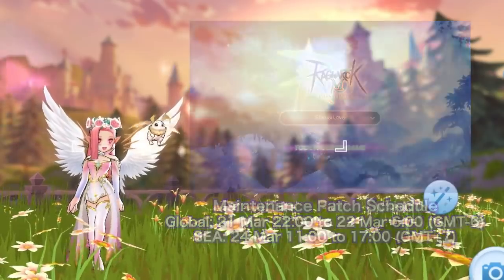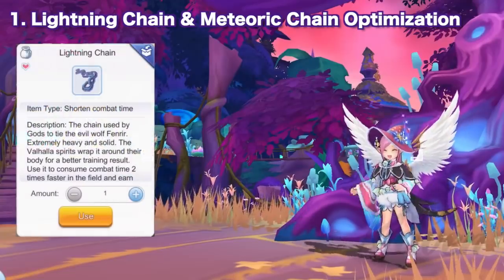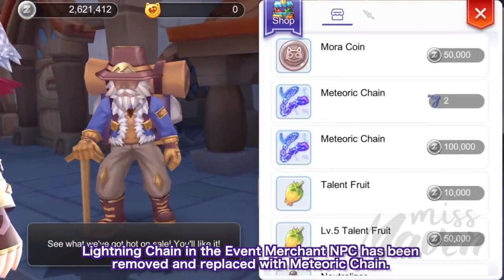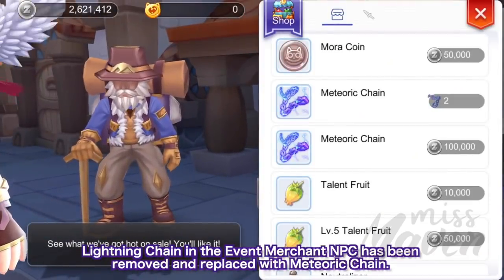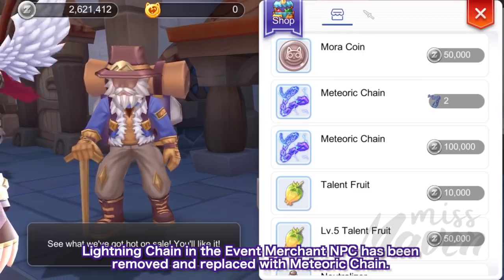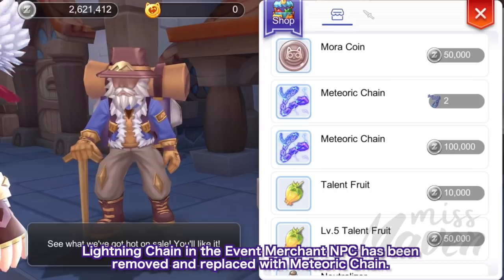Let's begin. First up, we have optimizations for Lightning and Meteoric Chain. The Lightning Chain in the Event Merchant NPC has been removed and replaced with Meteoric Chain. We can now exchange two Lightning Chains for one Meteoric Chain, or we can also purchase the Meteoric Chain for 100,000 zeni.